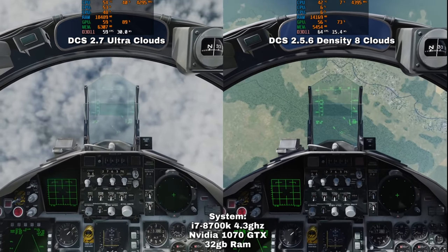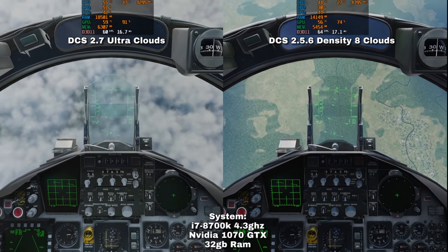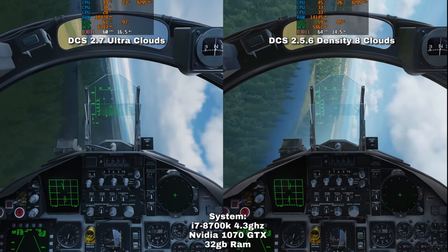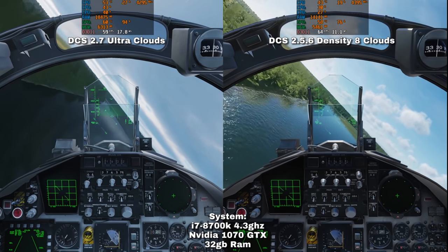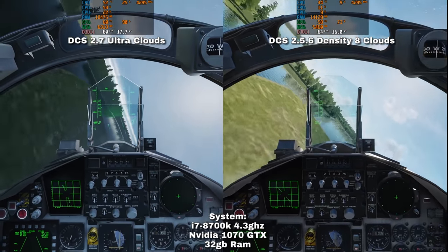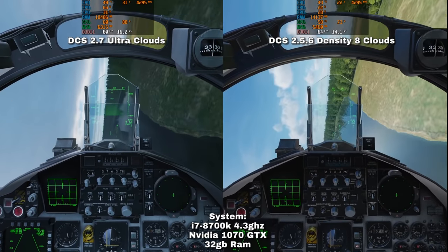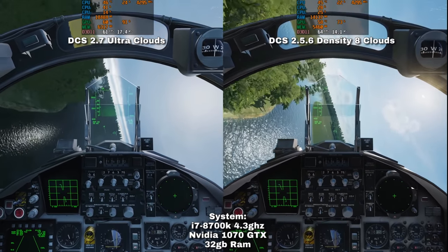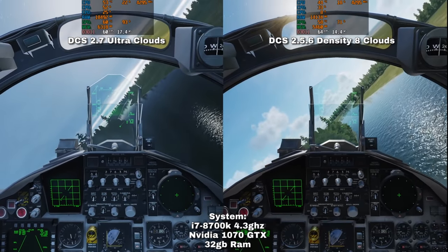So I think that's kind of the lot of it for my introduction and exploration of the new clouds. I am thoroughly impressed by this — I can't wait to see the gameplay implications. It's a shame we don't quite yet have AI integration — no AI interaction with the clouds, so they can see through them for the time being. But once that gets added I think it'll be a lot better. Overall this has been really cool. I'm quite looking forward to playing with this and just getting into flying again, because it does make the sky much more 3D. You have to think about how you navigate and fly through gaps in the clouds, which is really awesome to see. I hope you enjoyed and take care.